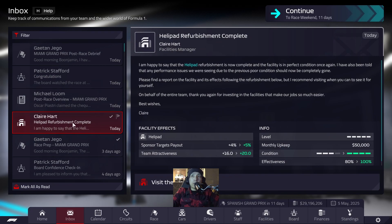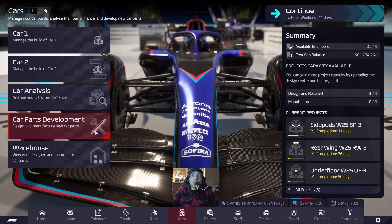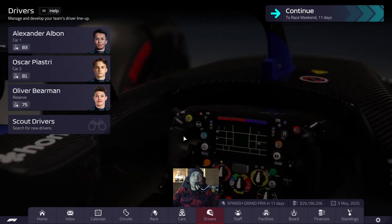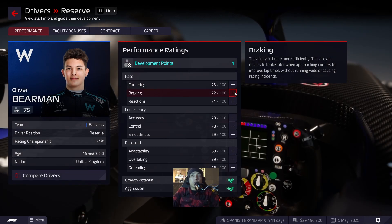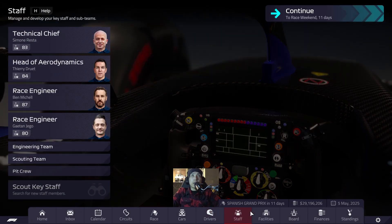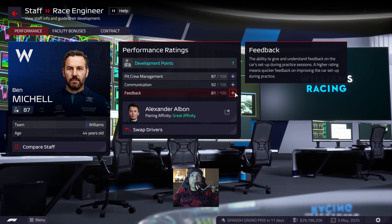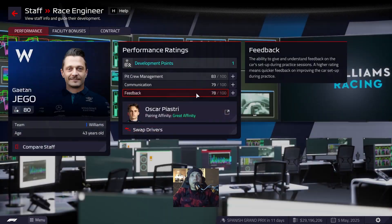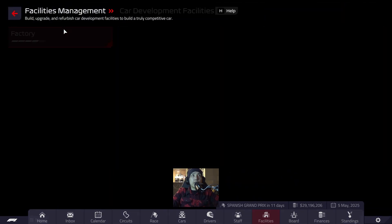We have 29 million dollars in budget. Helipad refurbishment is complete. We have side pods coming in 11 days — hopefully we can emergency manufacture those. Oliver has one driver point to distribute, which we'll put into braking. Our engineers also get a point, which we'll put into feedback — that improves car setup during practice sessions. Same for Guyton: feedback, giving us 79, 79, and 83.